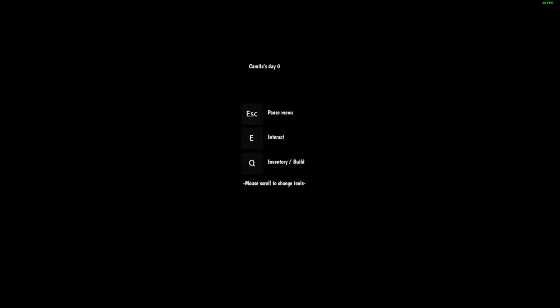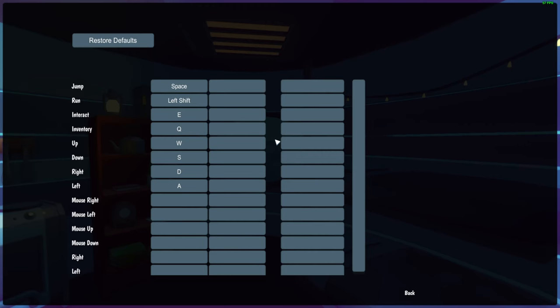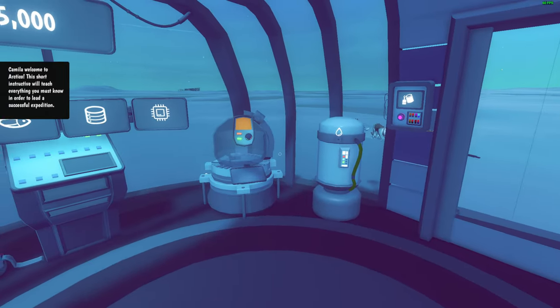Oh great, the loading screen. You know what, devs — if you put a loading screen, you should put something there, don't leave it blank. Day one. Let me see my bindings — WASD is fine, inventory key, interact, we have run, we have a ship. Okay, nothing else. This game is co-op, interesting.